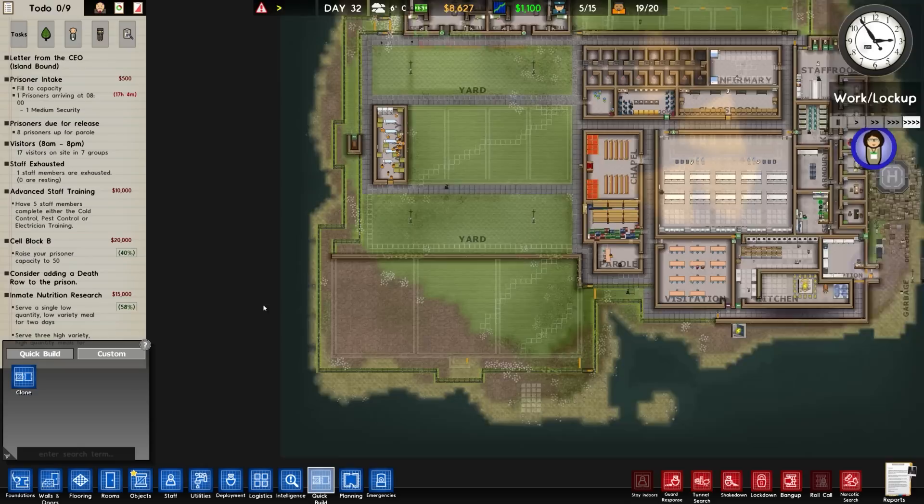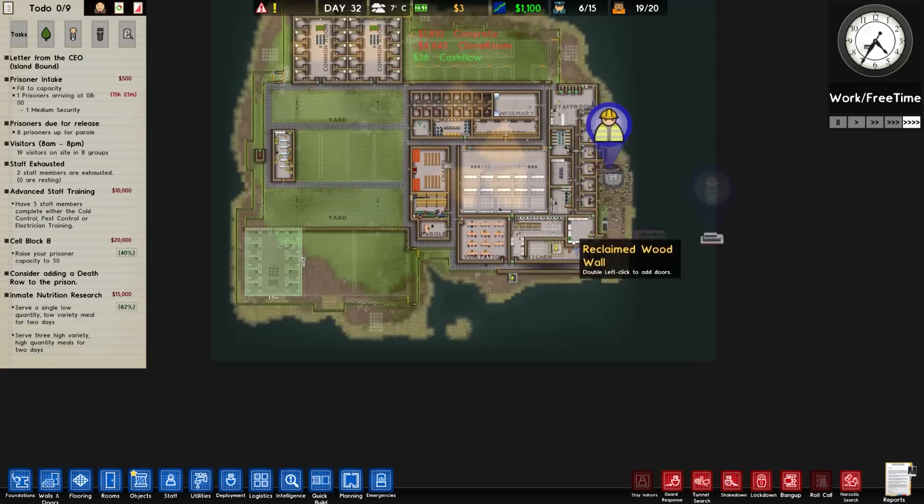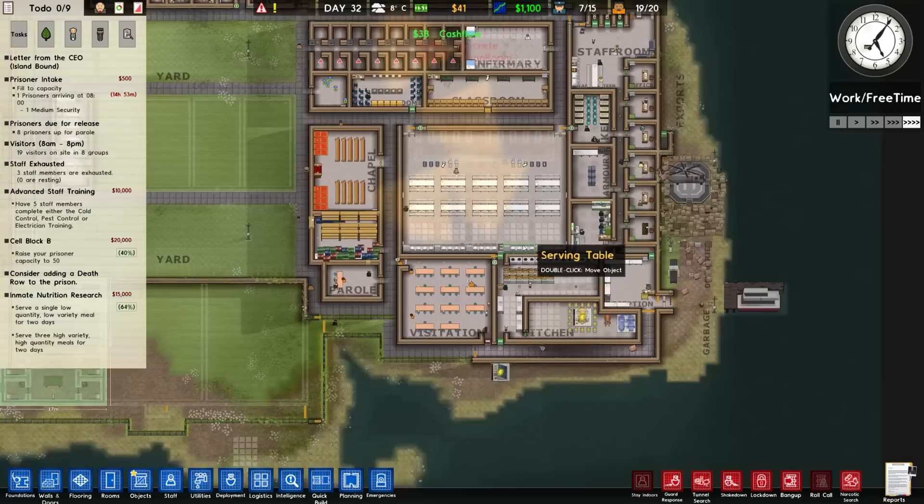Just hold your nerve mate, just go about your daily business. Quick build and cloning once again - it says 7,140. I don't agree that is the actual cost of that, but we're going to place it down and see if that actually works.